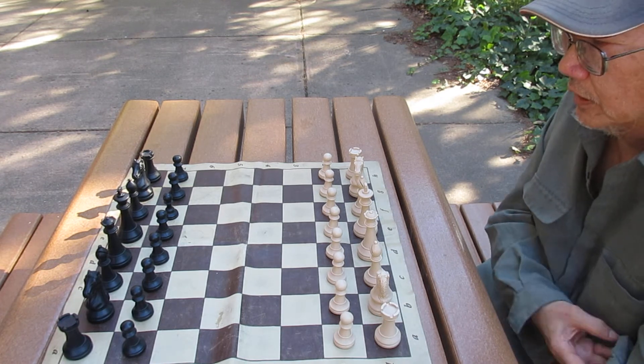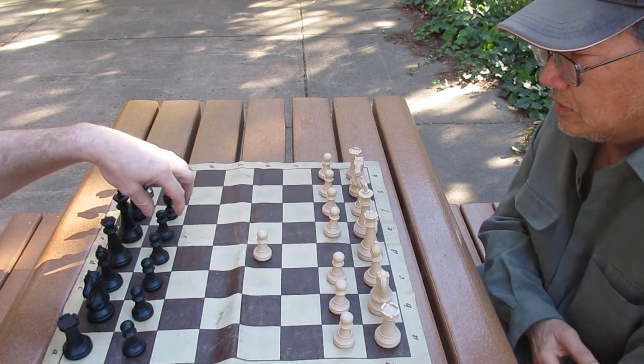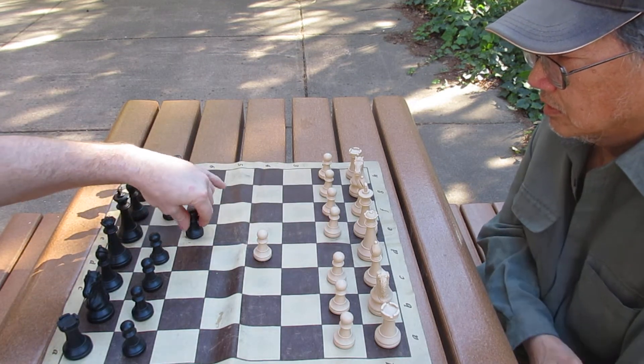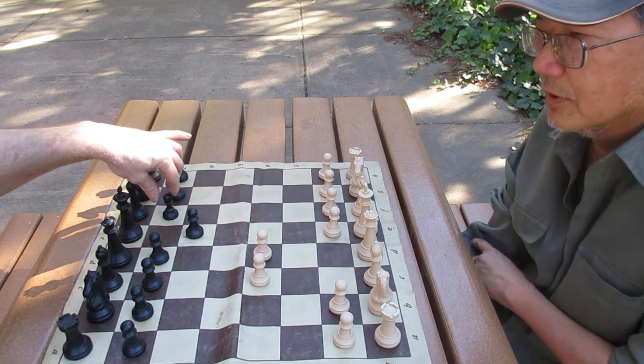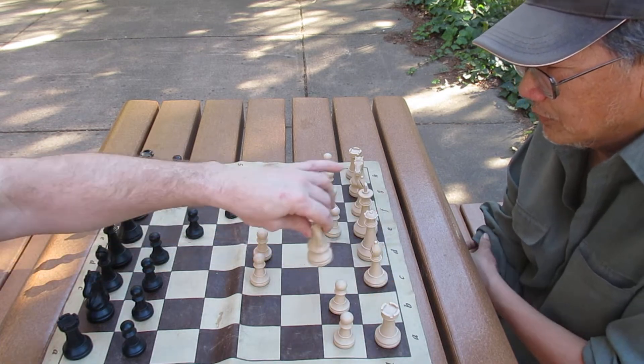You had black. Yeah. So Alan, how would you feel about getting a draw with black? Okay, this is your usual opening. The guy doesn't want to play it into a French. This is the opening you're really hooked on.